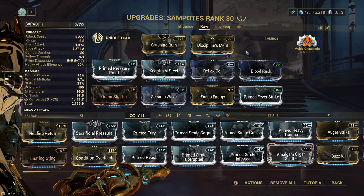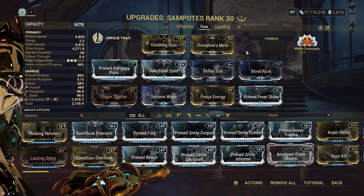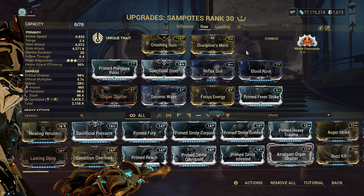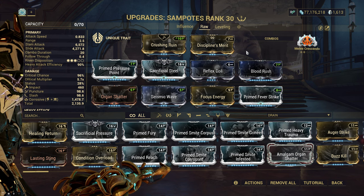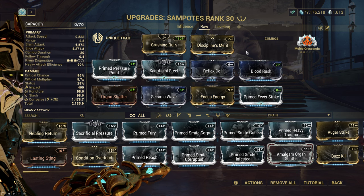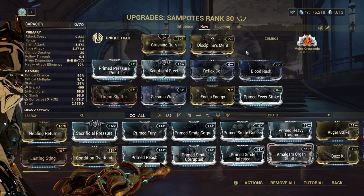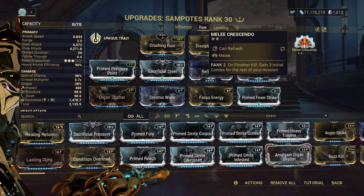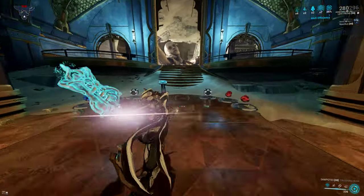For a raw damage corrosive build, this seems very similar to my Magistrar version. If you're not using the Melee Influence setup — which takes advantage of the extra shockwaves, the reason Sampotes can surpass Titron and Magistrar from much better hit frequency — and you ignore that to just go for raw damage crescendo, this is where it falls behind the other two hammers.